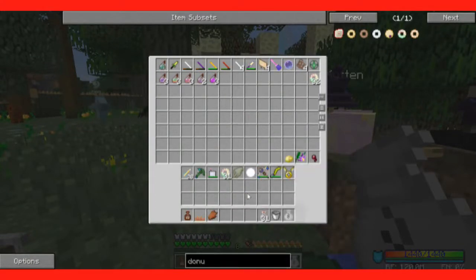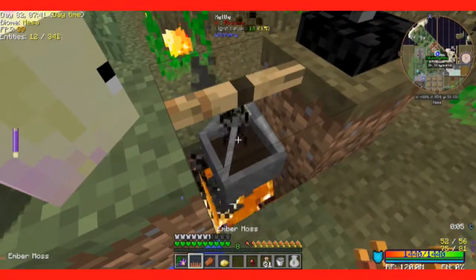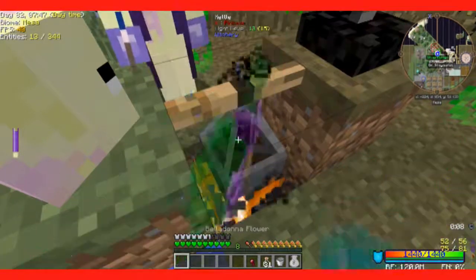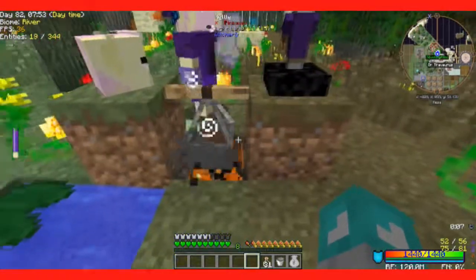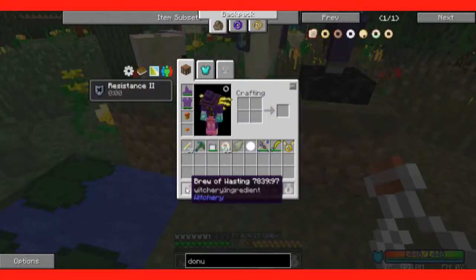The ingredients are: ember moss, rotten flesh, poisonous potato, belladonna flower, and spider eye. Green particles — well, we got four from that, so that was nice.